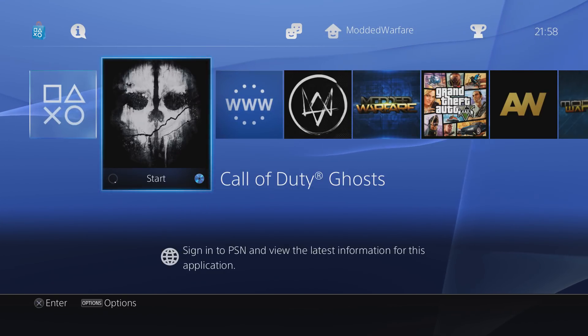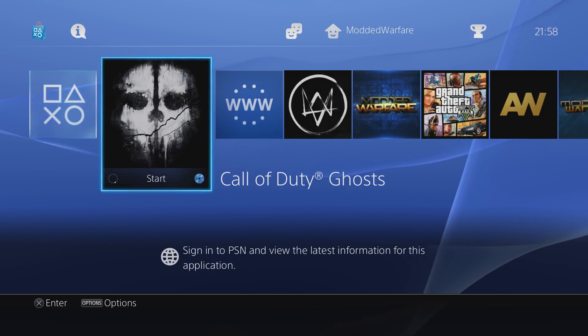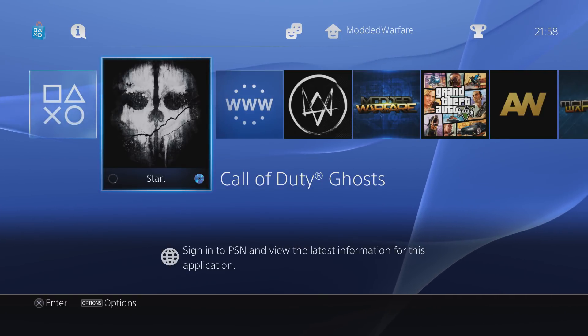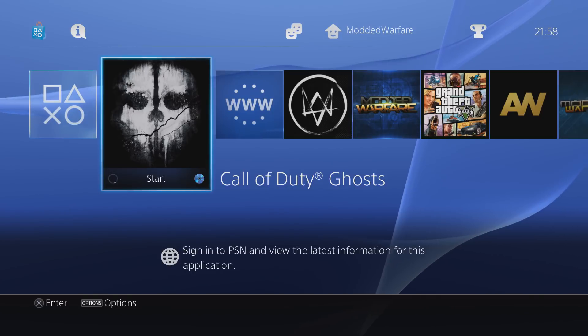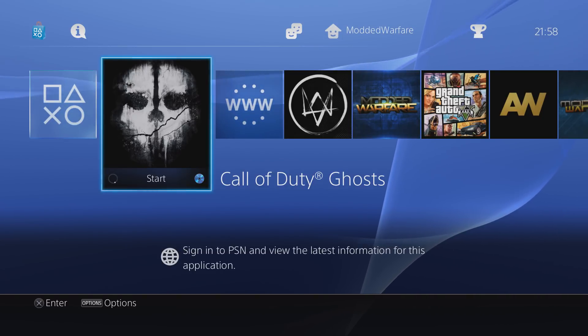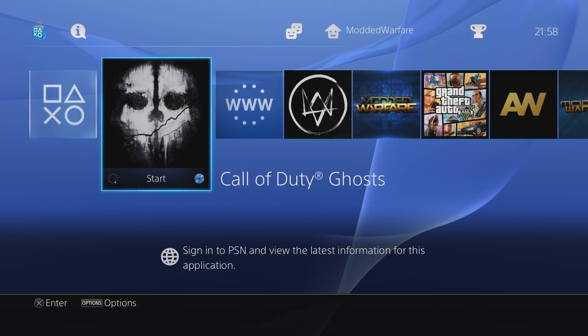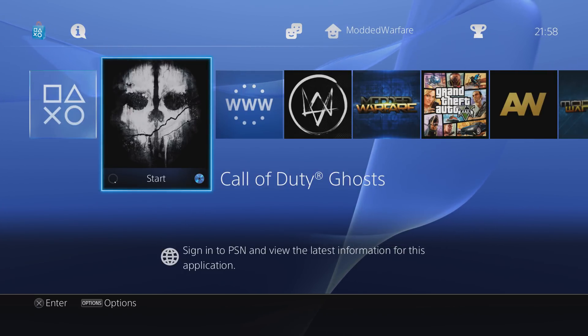Right now when you run a backup game it's only going to be the base version of the game, version 1.00, no updates installed. You might want the latest update because updates sometimes unlock certain content or add new content, sometimes they have major bug fixes, and sometimes the game just won't run without one of the updates installed.